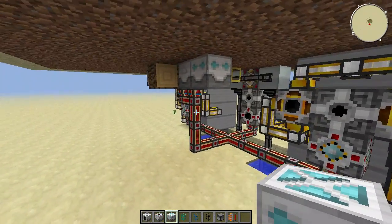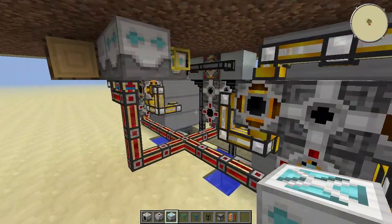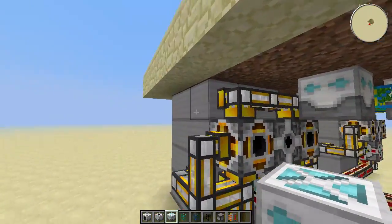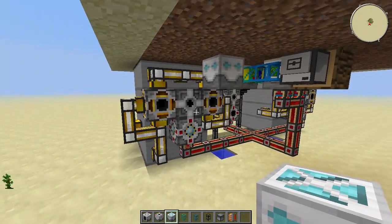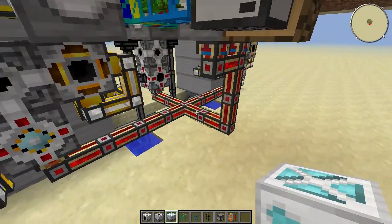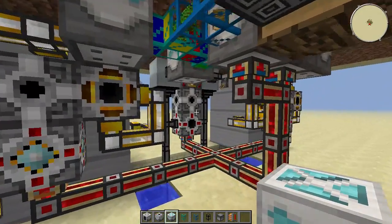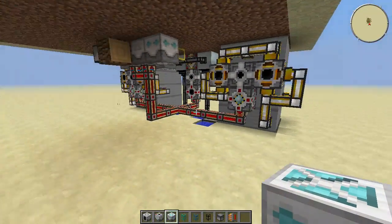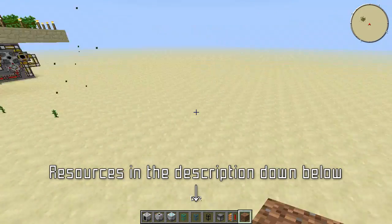What is going to happen is these jungle trees are going to get harvested, their logs are going to be burned into charcoal, and the charcoal is going to be supplied to these two high pressure steam boilers. They are going to produce steam which is going to be converted into BuildCraft energy, and then the BuildCraft energy can be used to power all of your machines — of course also your industrial craft machines — by using these power converters or any other method of converting power.